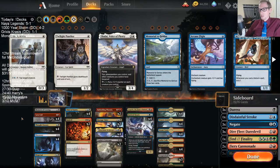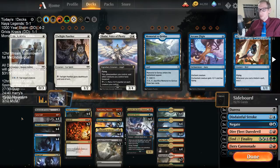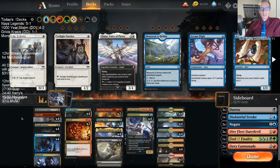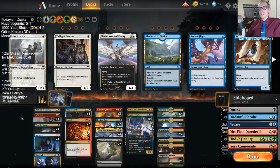Game two we had two tap lands and rough mana, then one land on the mulligan. We kept with the one land double Thought Erasure hand, found the first land with the Scry, but never found another. So there we go — that's Grixis Krasis. Some bad variance there, but that happens. If you're watching on YouTube, don't forget to hit subscribe, thanks for watching, and I'll see you for the next video.